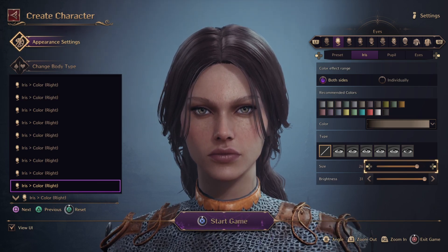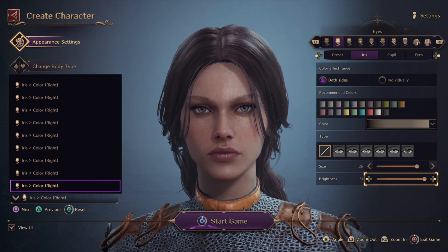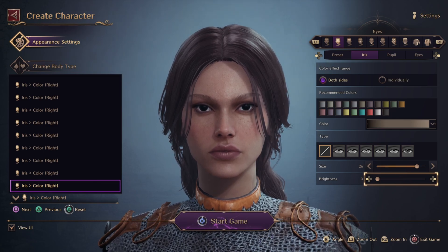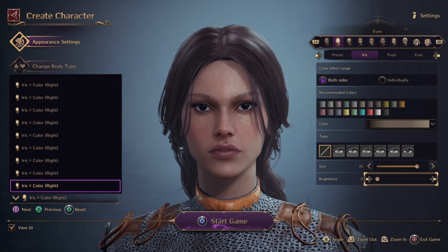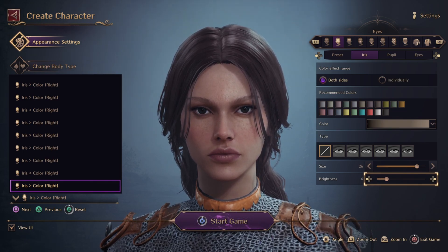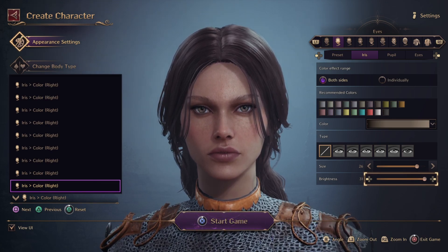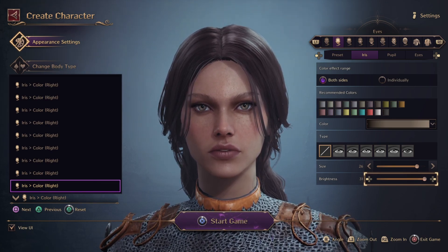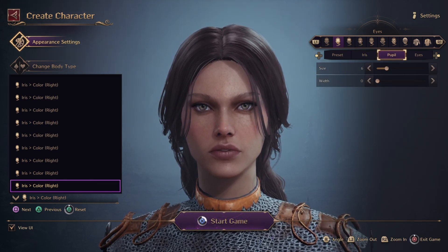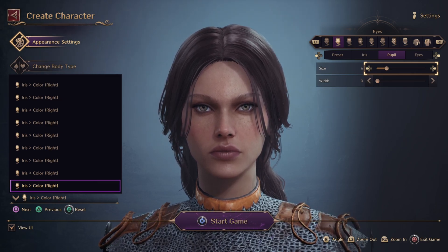I like the 26 size. Brightness at 31. You could go full out like a demon — just pure pupil — or decrease it. Let's go to pupil size and go in the opposite direction.